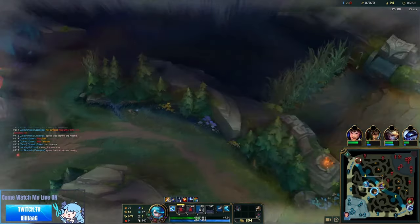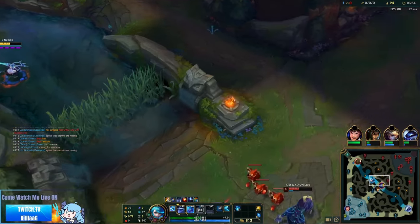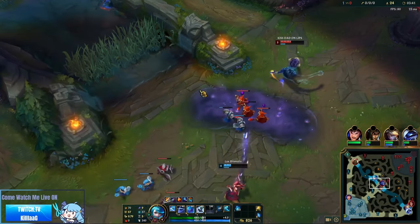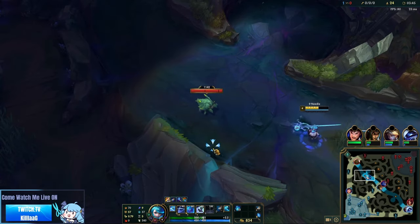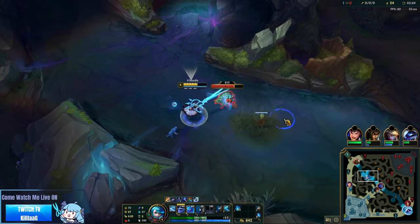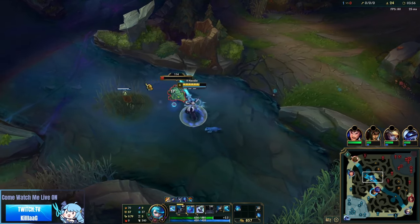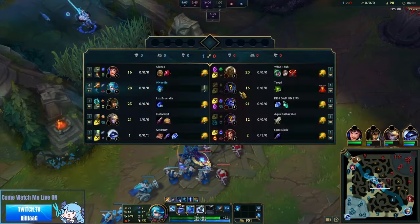Pair this with Ghost and there are not many characters in the game that can escape from her mobility. The other runes in the tree are very self-explanatory: Magical Footwear for free boots, Future's Market to get your spikes quicker in the mid-game, and Cosmic Insight for quicker Smite and Ghost uptime. The secondary tree comes down to personal preference — either Sudden Impact and Eyeball Collection for consistency, or Absolute Focus and Gathering Storm for the dopamine rush of hitting 1k AP.